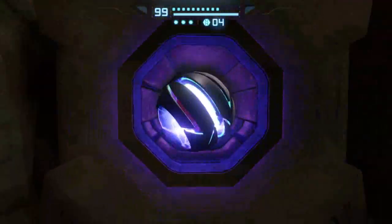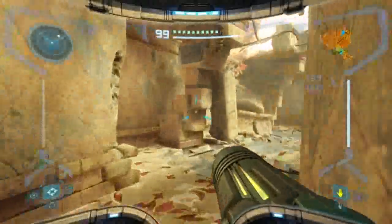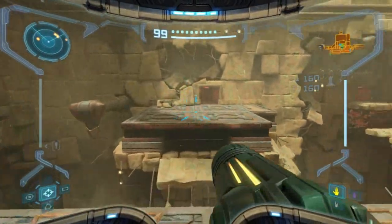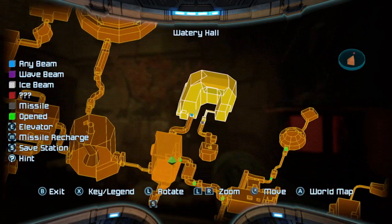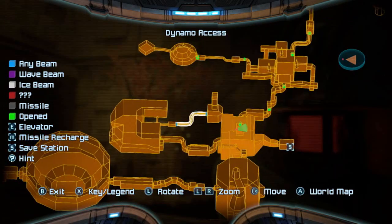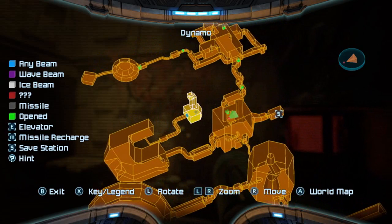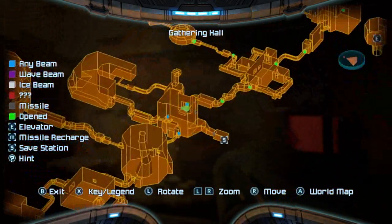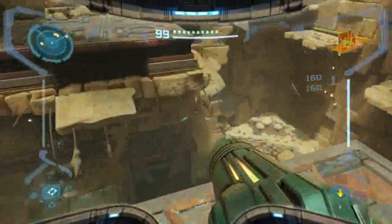We'll take the Footpath here, which brings us out up here. We got what was in the Dynamo, right? I think so, because that required Spider Ball, which we had the last time we came through this way — because we needed it to get to the Furnace. So I guess we just keep going back this way.